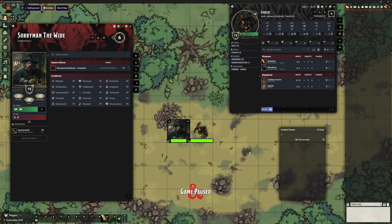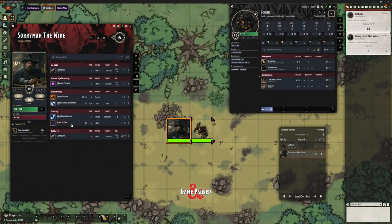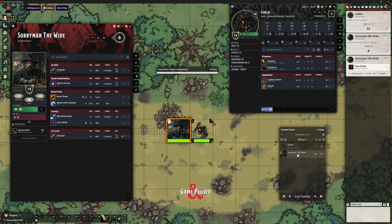Let's try that same scenario again. We pop these two back into combat — really easy because we fast-forwarded those dice rolls. Begin combat. Goblin is going first — I'm going to skip his turn. Now we've got Sorryman. Same again, I'm going to cast that spell with that small modification. Sorryman now has advantage on his attacks against that Goblin, although it will still give advantage if he attacks something else — not rules as written, so as the DM you might want to manage that.